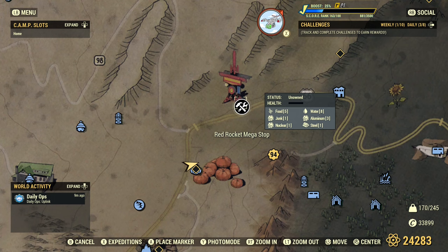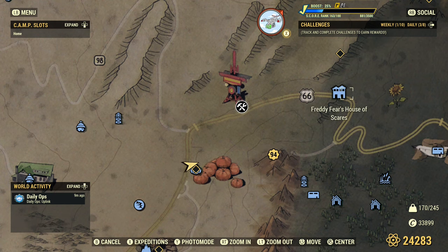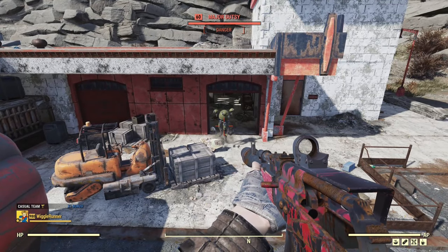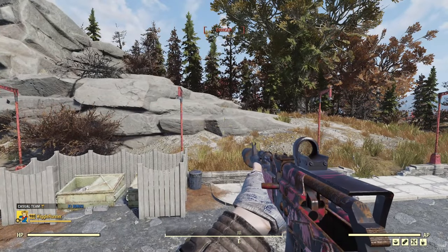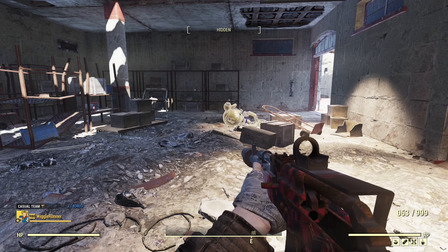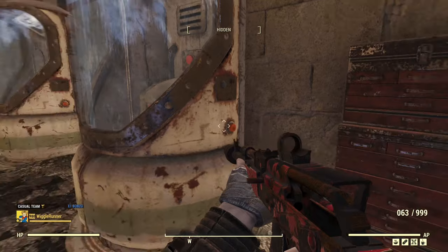Now we're on to containers. The first container location is the Red Rocket Mega Stop — the only one I'm showing you that you can't fast travel directly to. I usually go to the Pumpkin House, Vault 94, or Freddy Fear's House of Scares and run over. Important warning: this is a workshop location. If someone else owns it and you open a locked container, you will become wanted — learned that the hard way.